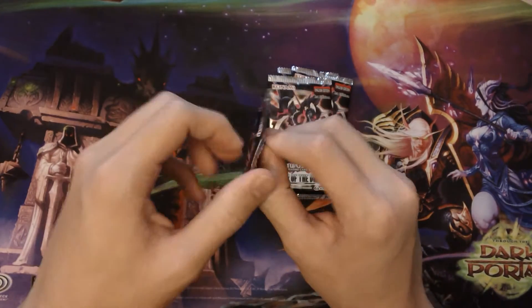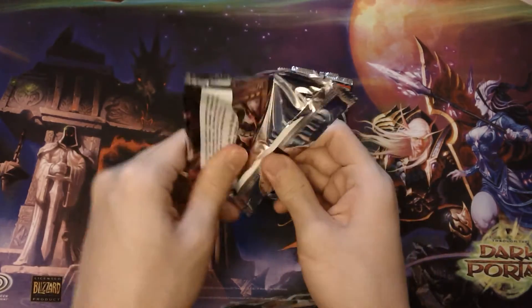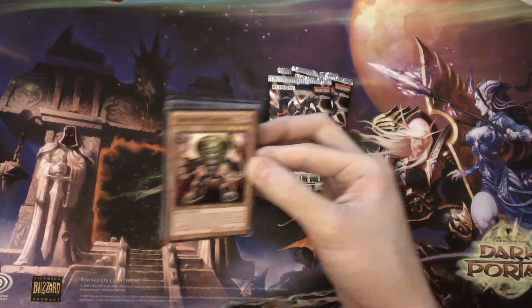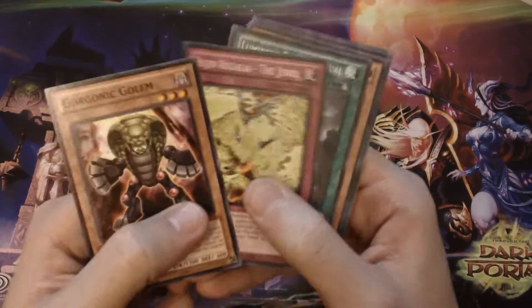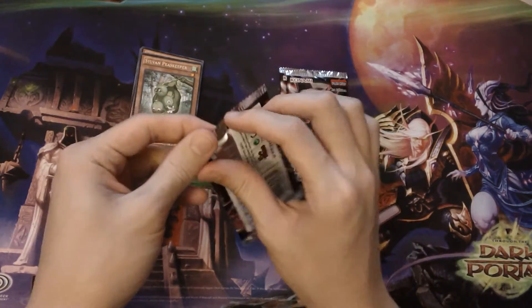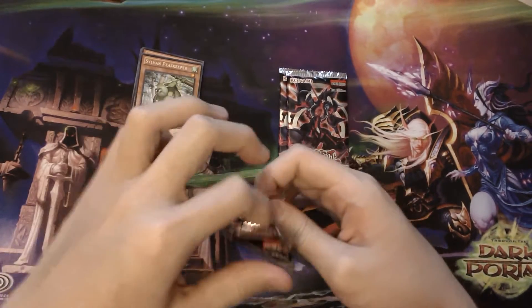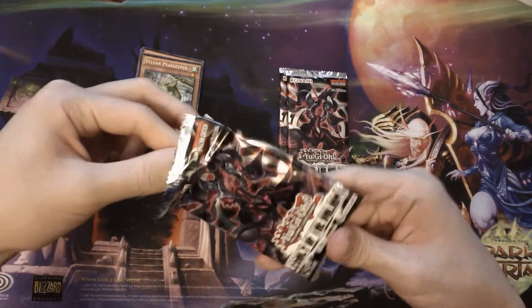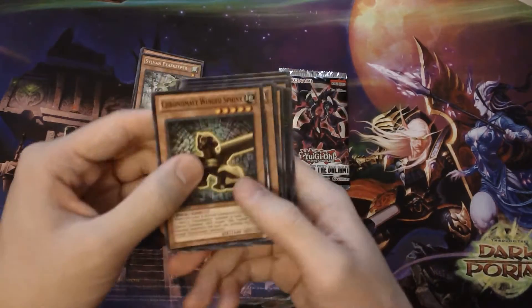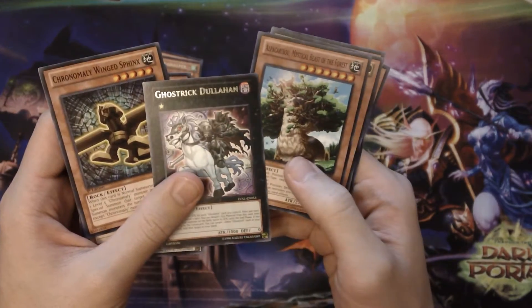I don't know if there will be any hauls, but if there are, it would be really nice. First pack, Legacy of the Valiant — Number 106, and I think Exciton Knight is also in this set. Let's see what we can get. So I have a Sylvan Peacekeeper. What's the ultra rare for the deluxe edition? It was hard for me to get that card — I kept getting the Bujin one, Bujin Incarnation or Intervention, I don't remember. But I was just disappointed. So we have Ghost Strike Dullahan.